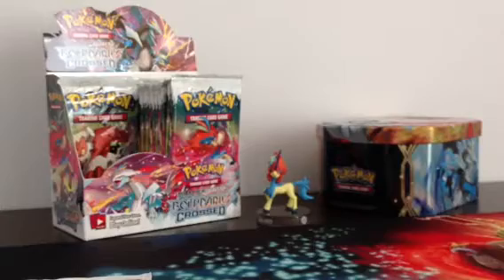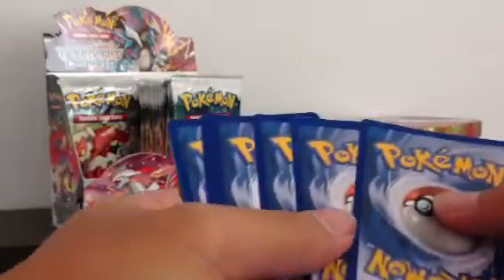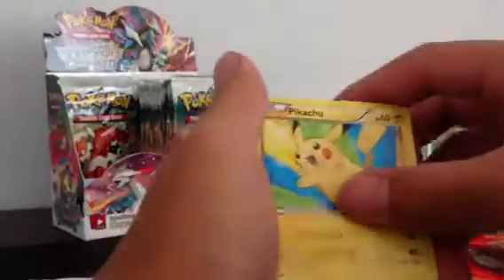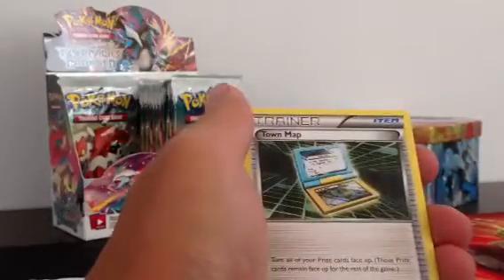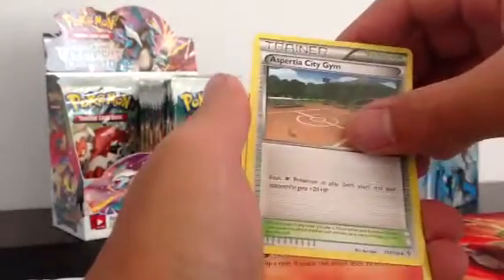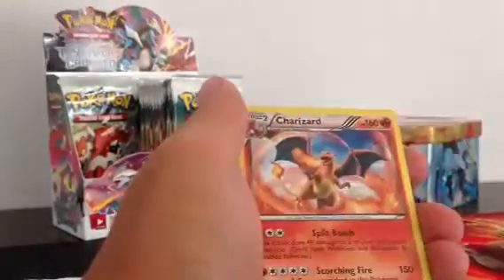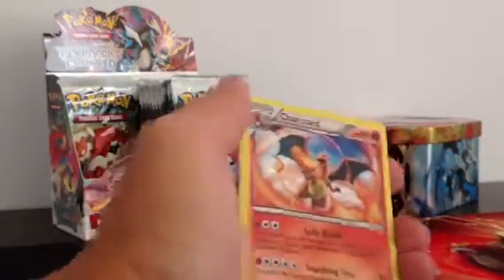Let's go to the 2nd pack. Pikachu, Switch, Nian Fu, Gothita, Codney, Town Map, Asperodia, City Gym, Pig Knight, Reverse Mian Fu, and a... Whoa, yes yes yes. A Hollow Charizard.